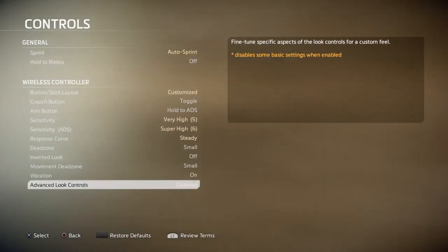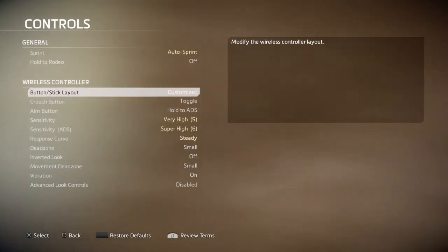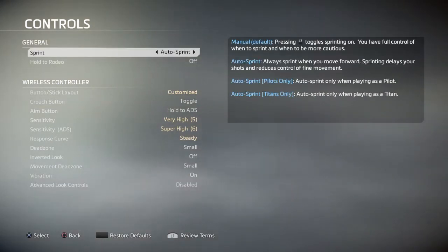Hello everybody, and welcome to a Titanfall 2 video. Today I'm going to talk about how to improve some gameplay, mostly on console, maybe PC, but that's a little bit different. People can be really good at this game, but it depends how you play it and what you use. I'm going to share some controls here that should help a lot, and you can decide if you want them for yourself.